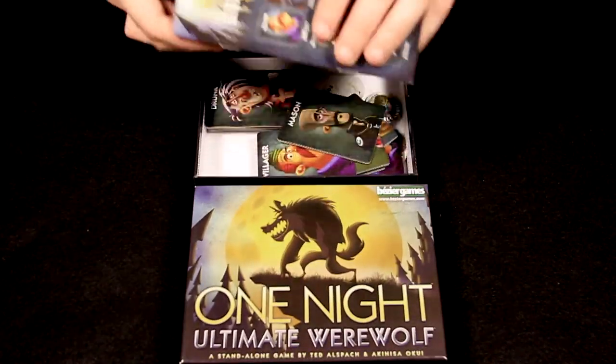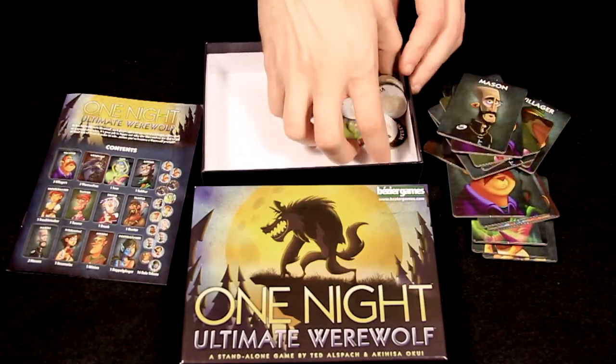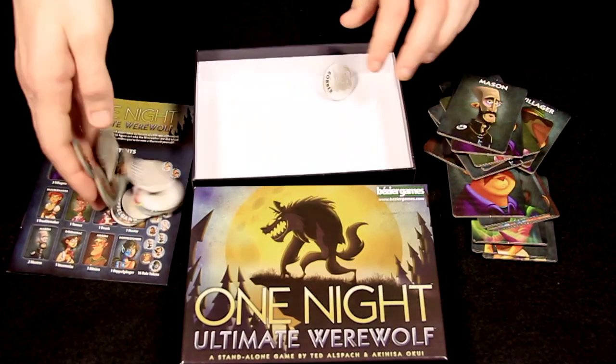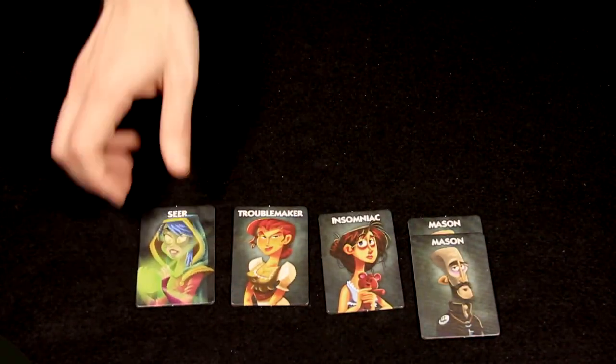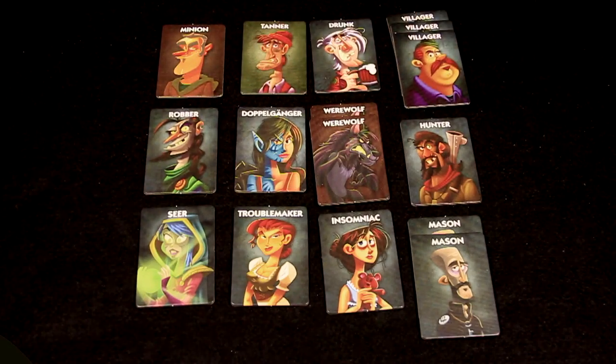One Night Ultimate Werewolf is a social deduction game for 3 to 10 players. The game plays out in 3 stages and can last as little as 5 minutes. This video will explain each of the game's 12 roles. For a basic overview of how to play, see the basic overview video.